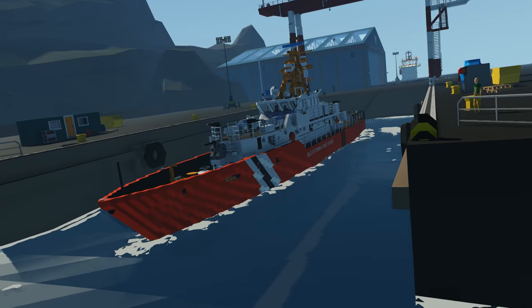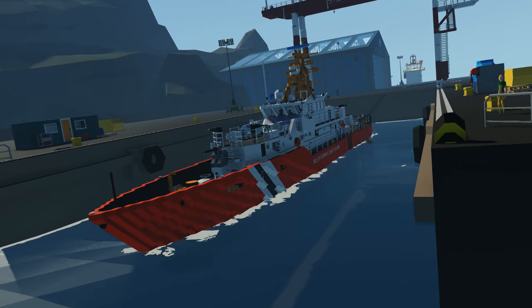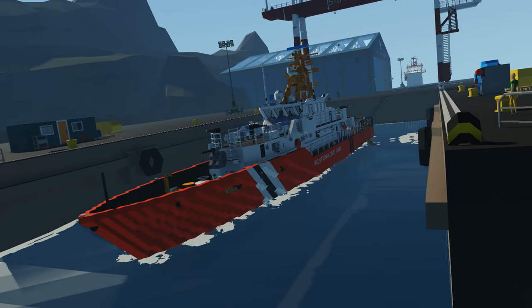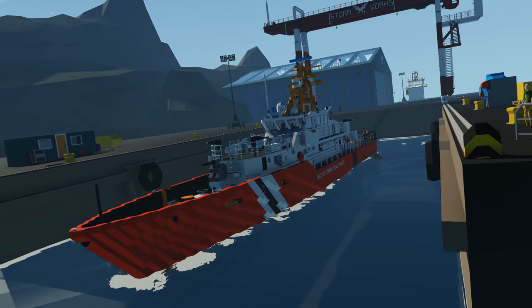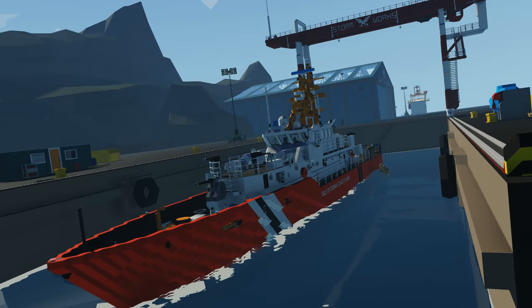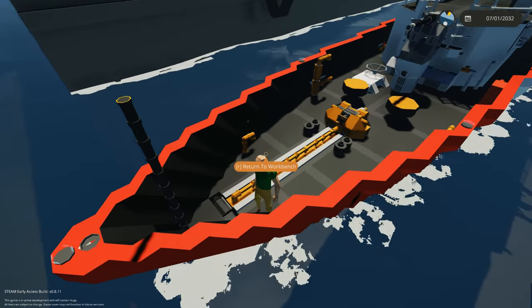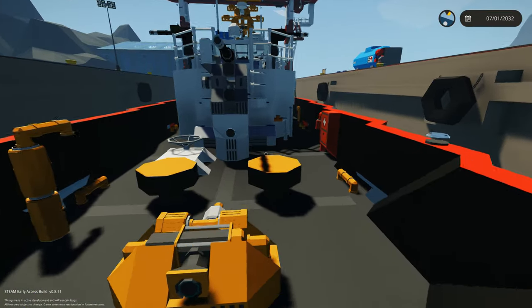The first pick on my list is the Isle of Dawn Coast Guard FRC3 Vigilant, made by Little Roll. This is a medium-sized cutter — I think it's the Sentinel class. So now we're on board and it's actually really nicely detailed, so let's take a look around.